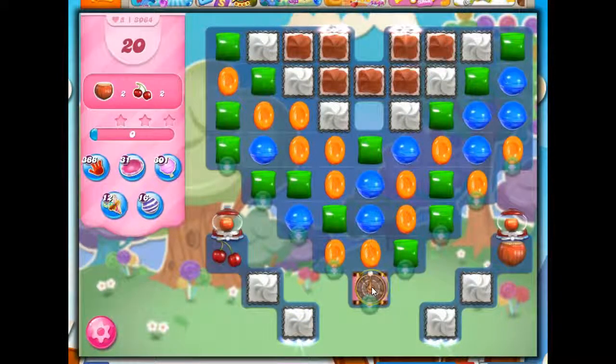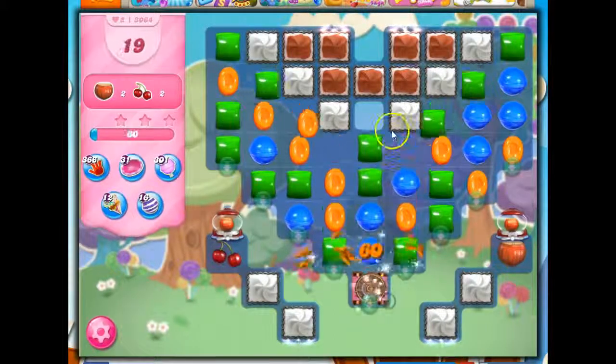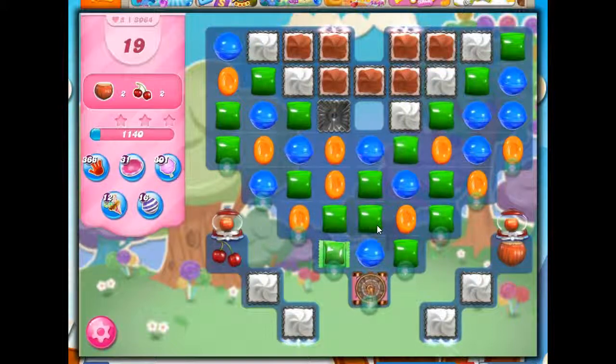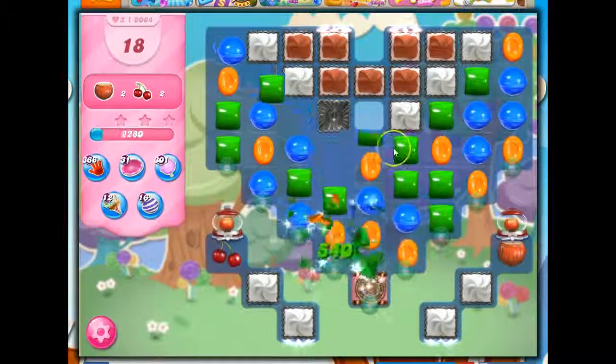Bad things — this magic mixer, also known as an evil spawner. I want to get rid of that even more than I want to make specials. I'm hoping that cascading will help with everything else, because what I notice is I only have three colors on this board, and that can be kind of awesome.